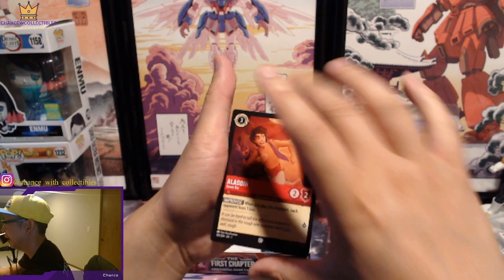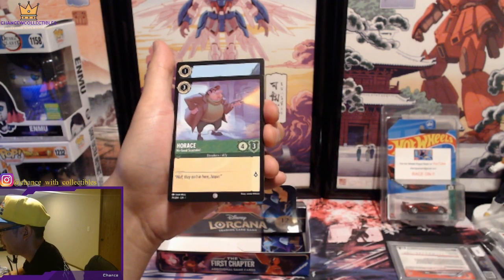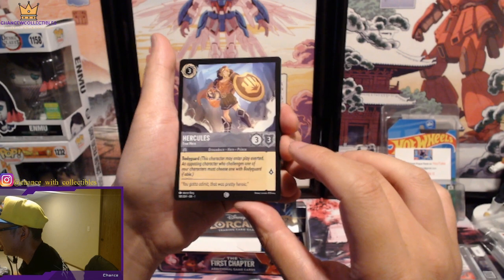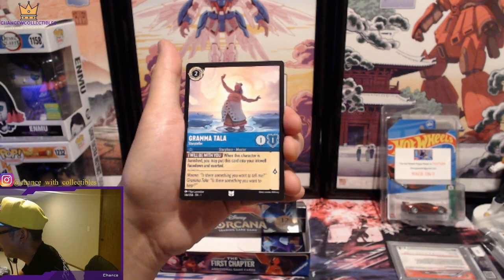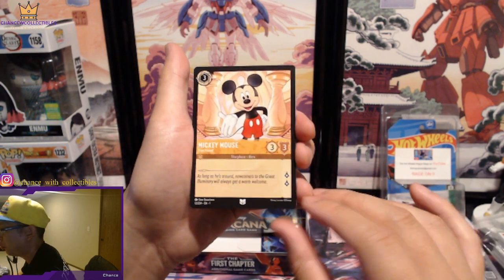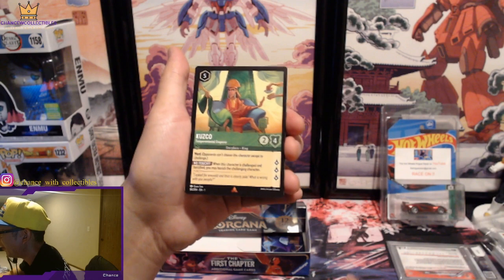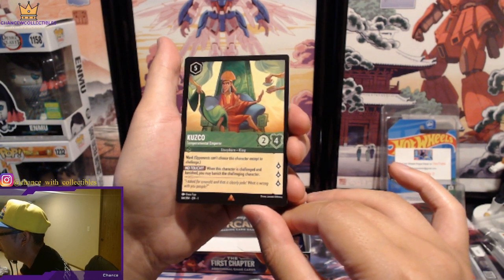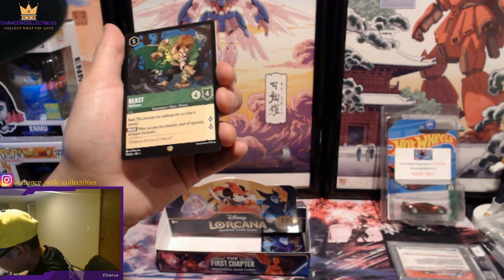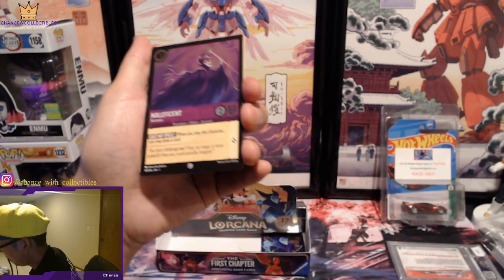Aladdin. Minnie Mouse. Jetsam. Horse, Work Together. Hercules. Grandma Tala — I don't think we got that one yet. Mickey Mouse True Friend again. Starkey. Kuzco — Temperamental Emperor. The Beast, Wolf Slain. And Maleficent on the foil!